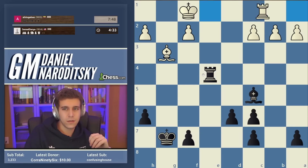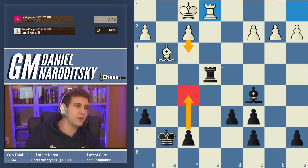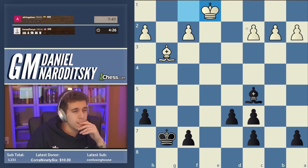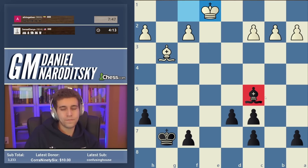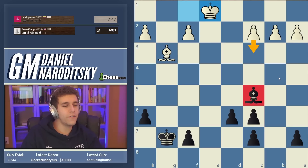Hopefully that logic makes sense. Okay, so now this is a very instructive moment because it's very easy to miss an opportunity here. If you look carefully at the bishop — white wants to play c2-c3. What is that going to accomplish? It's going to keep the bishop essentially confined on this diagonal, because the bishop can't really escape.